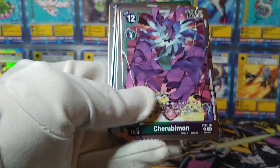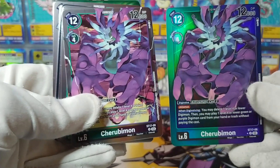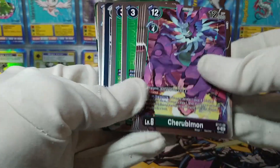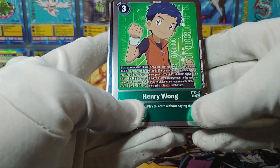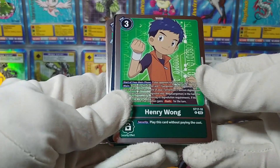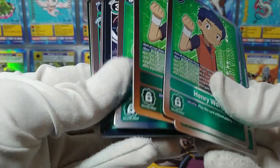Here's Cherubimon — is this the same Cherubimon that I got the alternate art of? Yes, Starter 17, number 9. It is Cherubimon, a rare. And it looks like there are four of these. And Henry — okay, there is the Tamer that would have been mentioned in the other cards earlier. So there is in fact a Tamer in this deck — I would be surprised if there wasn't.